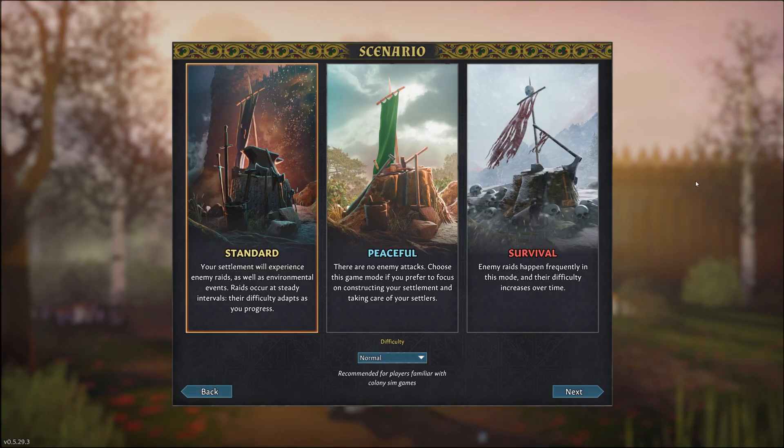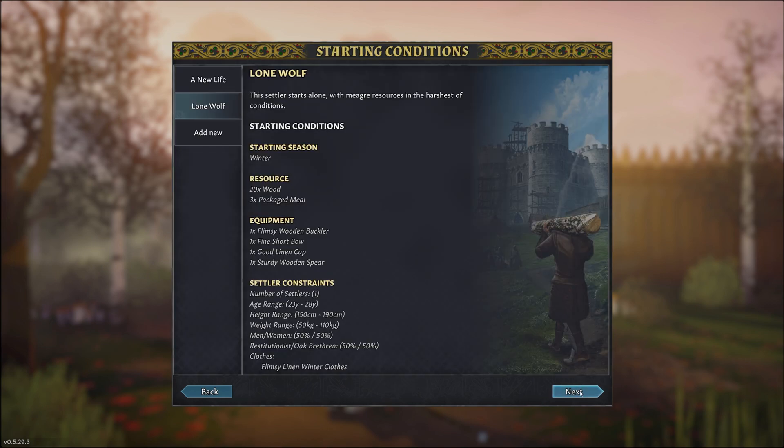We're going to start a new game on standard difficulty and normal, and we are going to play the Lone Wolf scenario. This is an interesting scenario where you start with a single settler with very little resources during winter, and you need to struggle to survive and slowly build up your settlement.